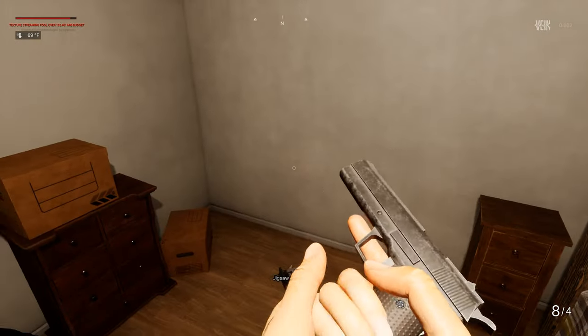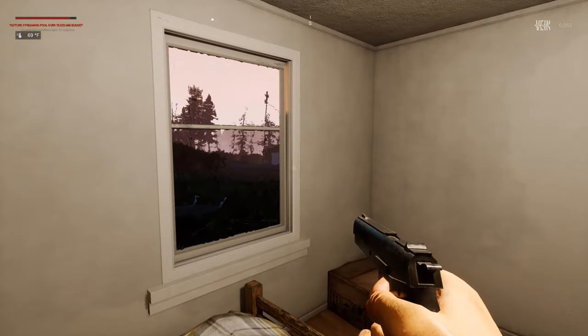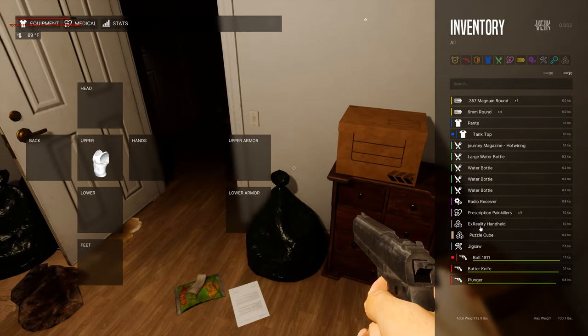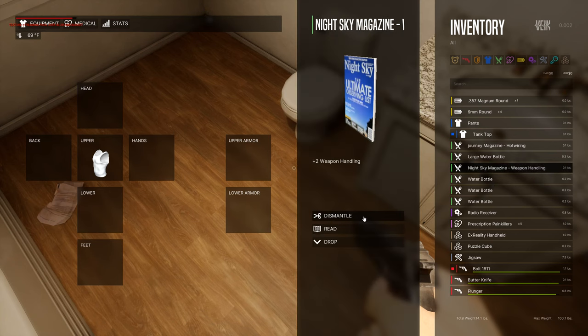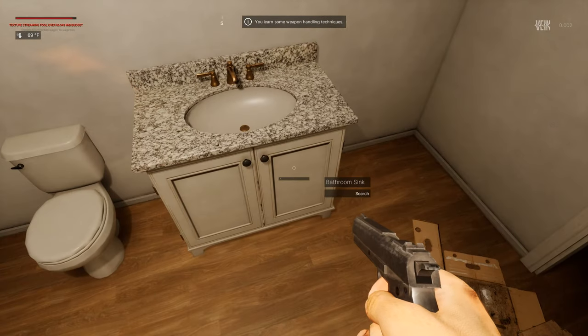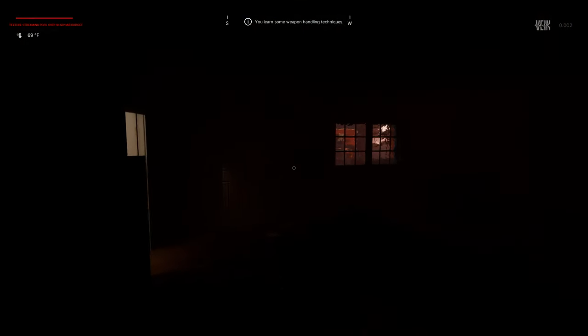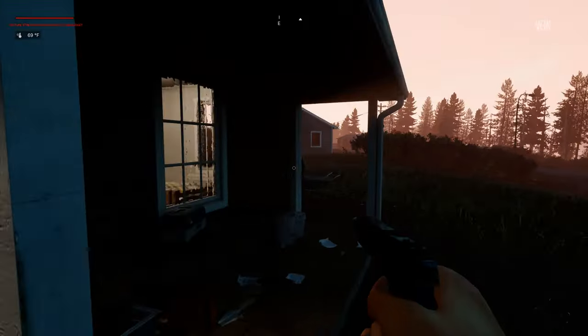We have 12 bullets. I wonder if we can use that jigsaw as a weapon - but no, it's just a tool. We found a Night Sky magazine which gives plus two to weapon handling, so we'll give that a read. Also found a bandage. I want to see what the weapon handling feels like - the animations and sounds.